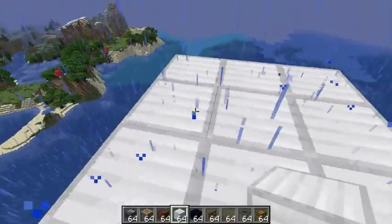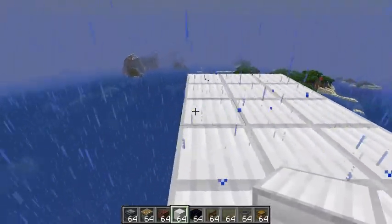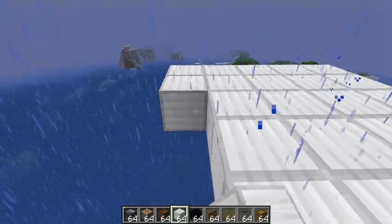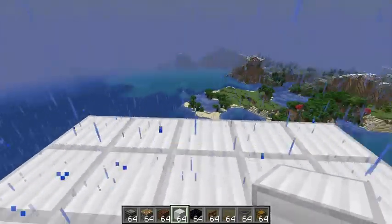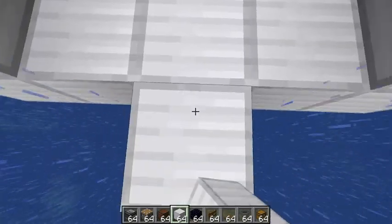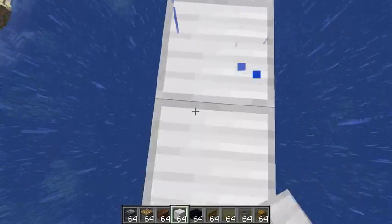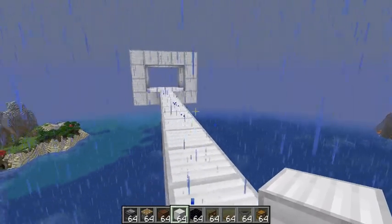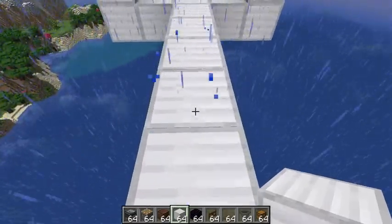Now build out a little platform here for your AFK spot. You'll want to enclose it in some way to make it safe — build it out of slabs, light it up, put a roof on it so phantoms don't get you as you AFK overnight. If you did the math for the portals, choose a direction for the portal math to work out, build a walkway out — more than one block wide is better — and build a portal at the end so you can get back and forth easily.